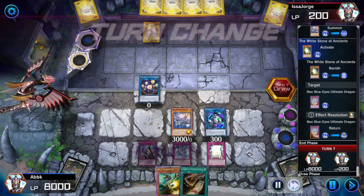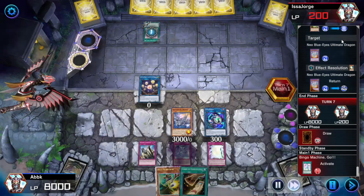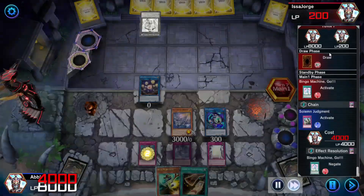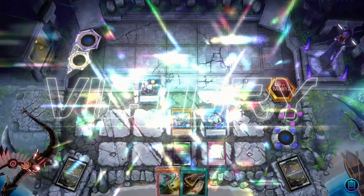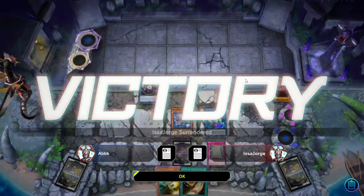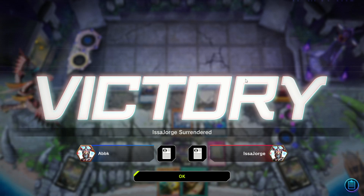Oh, see that misplay? Misplay — I used the White Stone to banish... no, to return the Blue-Eyes Ultimate Dragon. Terrible misplay. You want the Blue-Eyes Ultimate Dragon in your grave, at least the Neo Blue-Eyes Ultimate Dragon.